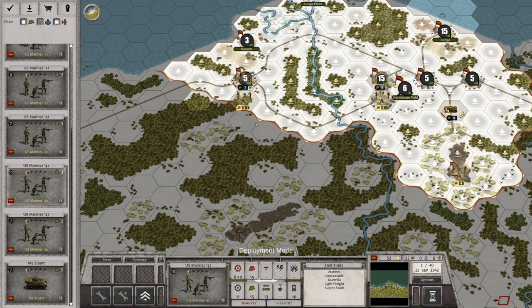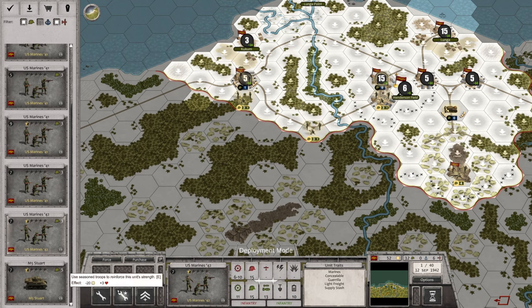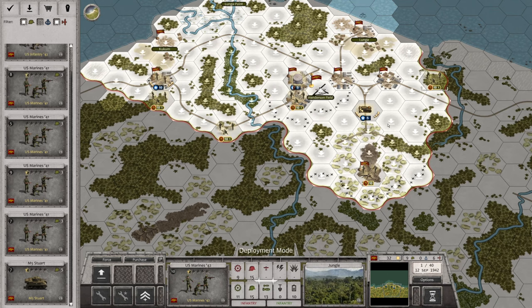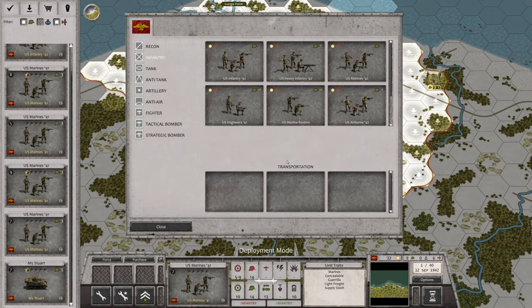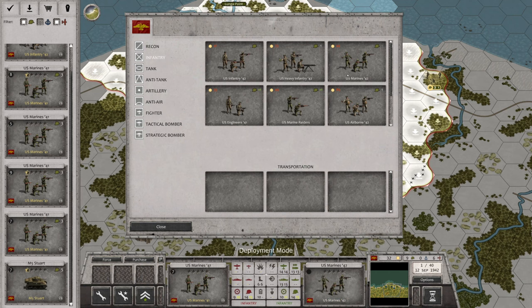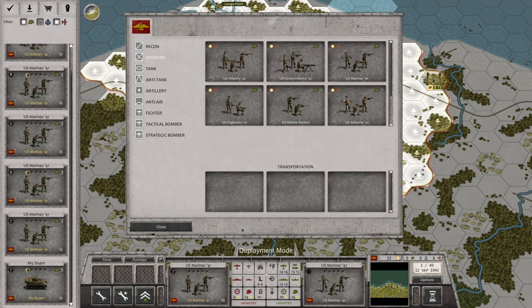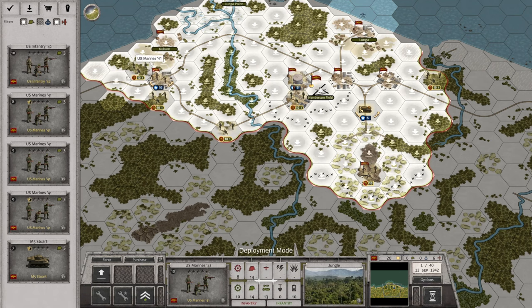I can't get any engineers, so we'll do all the '42 Marines. There's a discounted unit upgrade available — but not enough points. The CBs are here. Let's go ahead and pull them back into the town. I'm hoping I get something else because I can deploy two more units.